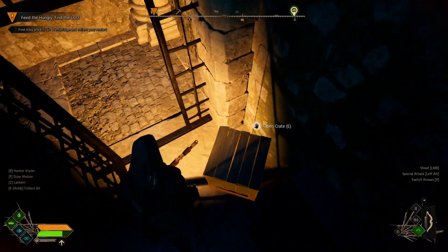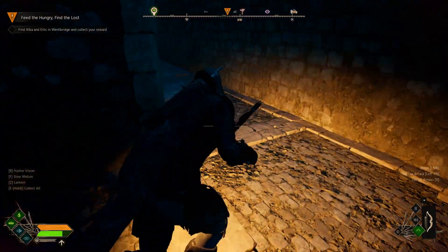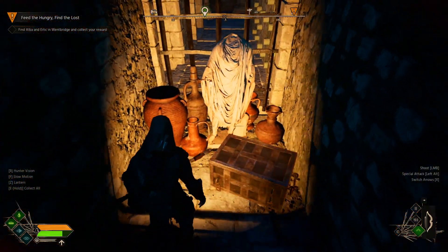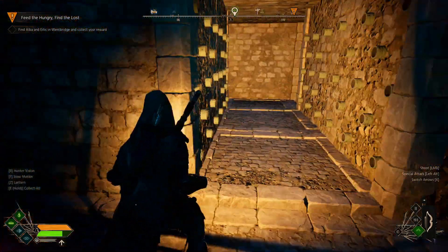You have this cage — open it up, then open the other cage. Then you just want to run down to the bottom, turn left, and run all the way across. That will unlock the mechanism for the gate, and then you'll have two chests here you can loot. That completes the puzzle — I do hope this helps.